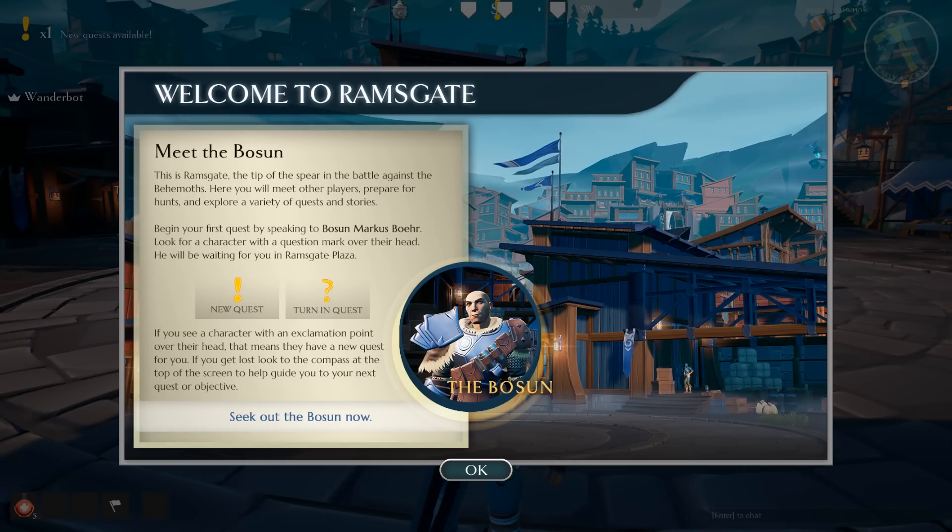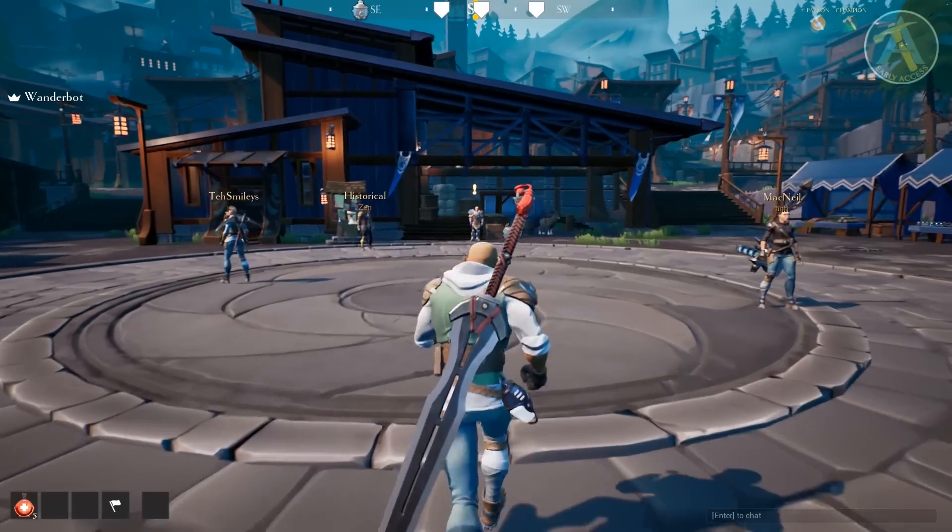Okay, meet the bosun. This is Ramsgate, the tip of the spear in the battle against the behemoths. Here you will meet other players, prepare for hunts, and explore a variety of quests and stories. Begin your first quest by speaking to Bosun Marcus Boer — look for a character with a question mark over their head. He will be awaiting you at Ramsgate Plaza. If you see an exclamation point, that means they have a new quest. If you get lost, look at the compass. Alright, easy enough.